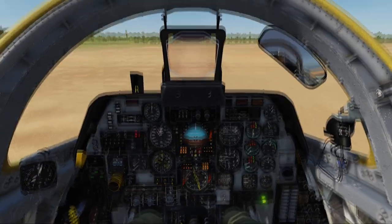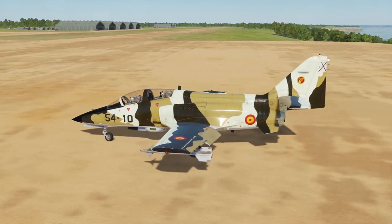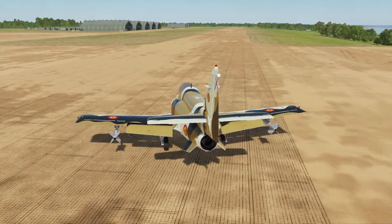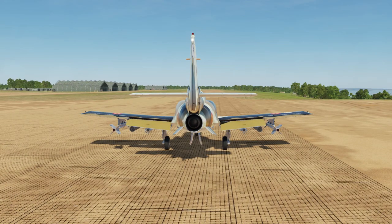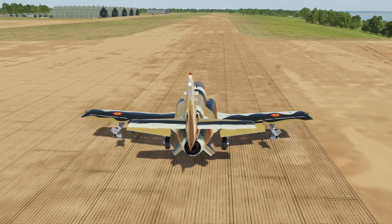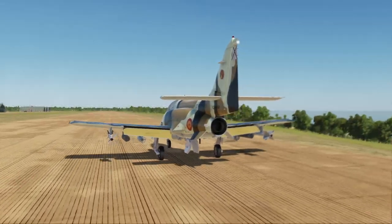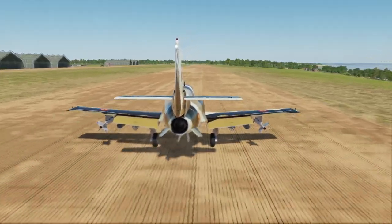This is a Spanish aircraft, and for some reason they decided they too want to use wheel brakes to steer on the runway, which is of course very annoying, but we'll make do. We have a bit of an overloaded plane here — a full CAS loadout with bombs and rockets — and we have some targets up at Cherbourg that we're going to try and take out.